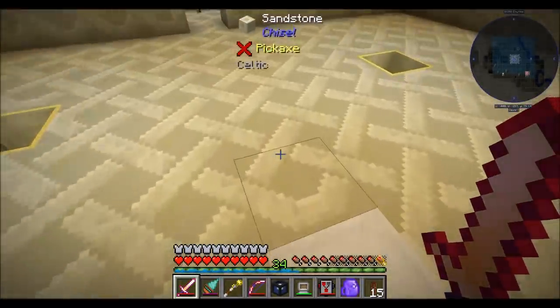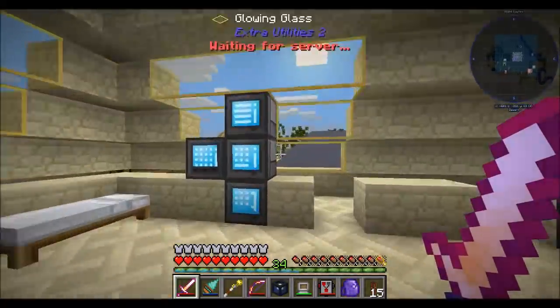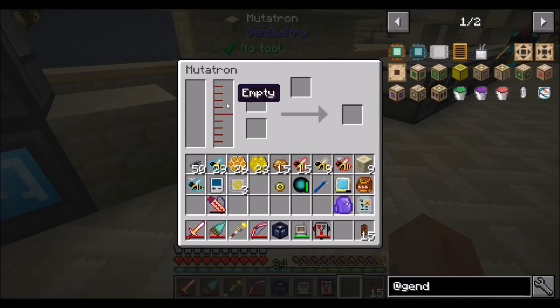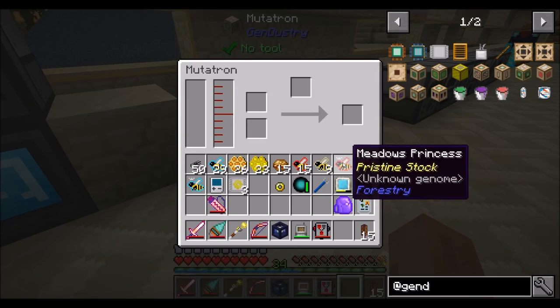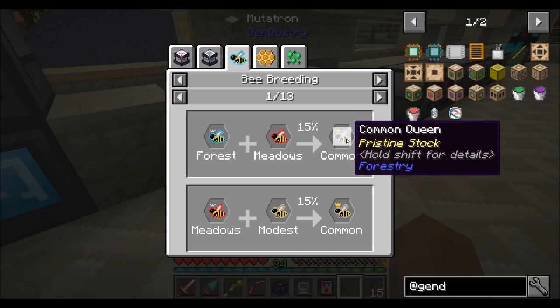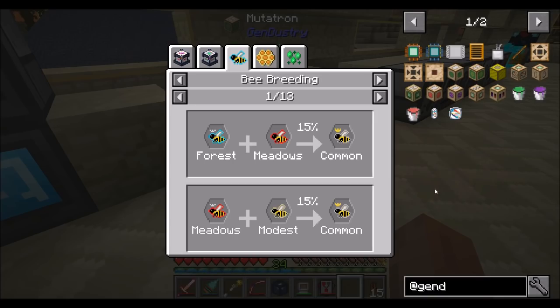Instead of the standard route of breeding bees, which we'll talk about in a minute, we can use these machines to get custom bees. The next machine is the Mutatron - this is the machine that allows you to combine two bee species and choose the outcome of that partnering. If we wanted to combine meadows and forest bees, we have the opportunity to breed that into a common bee. Traditionally, you'd place that in an apiary with a meadows princess and a forest drone, and you'd have a 15% chance to come up with a common queen. That's slow and boring - you might get a forest queen, a meadows queen, or a forest and meadows queen, and you'd have to wait for them to die. Long and boring. Try it if you want, but I'm going to go the fast route.